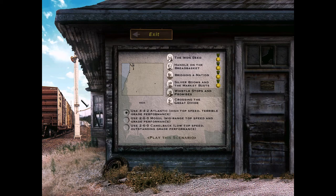So you have three options to transport the president. You have the 442 Atlantic with high top speed and terrible grade performance — on hard it's not really that viable. You have the 260 Camelback with low top speed but outstanding grade performance — not entirely sure that's too viable for the gold either. Then there's the 260 Mogul with midrange top speed and grade performance — that could be the one to go for.